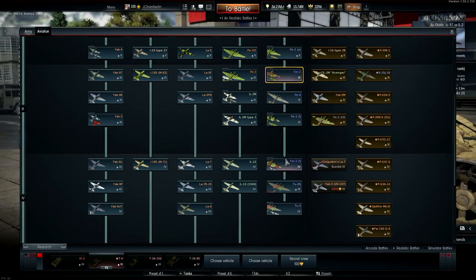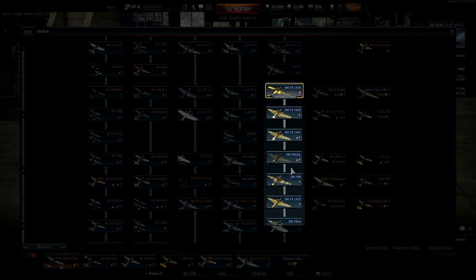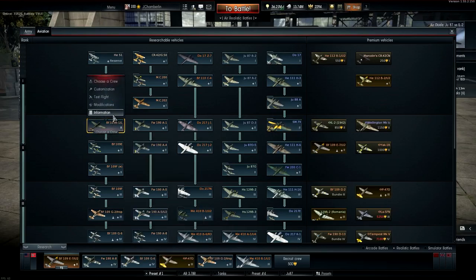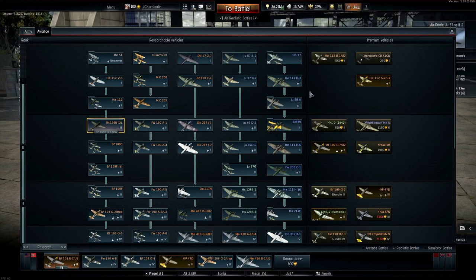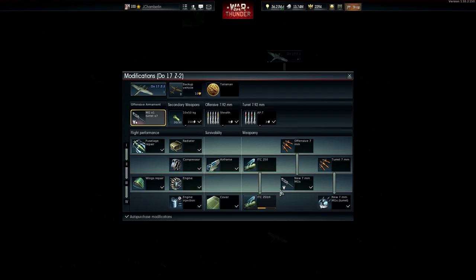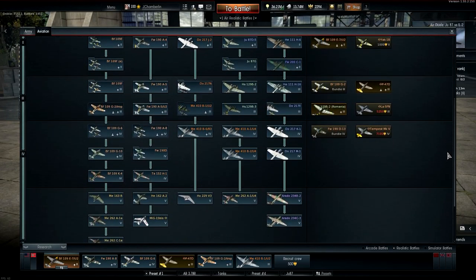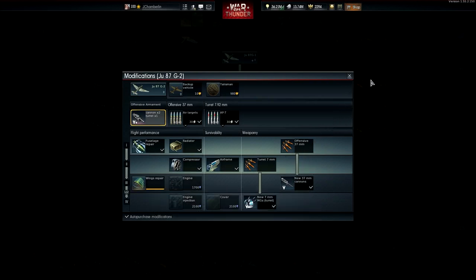Not having very many of these spaded is a theme I'm sure a lot of you are familiar with. Germany is much the same — look at all the SM.79s. Some are half upgraded, some spaded. As far as German fighters, I have most spaded. I don't have the first Bf 109 because it has terrible guns — just two machine guns. Newer planes like the Do 17s I don't have fully spaded. The Z2 I'm close on, though I won a talisman on it — what a waste of a talisman. Bombers are similar to the Soviet tech tree.